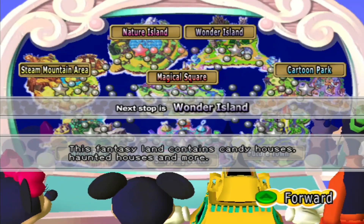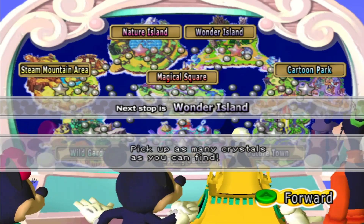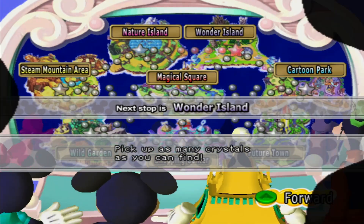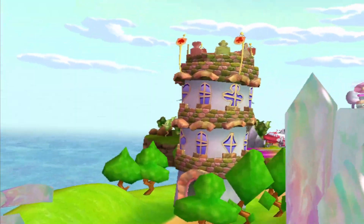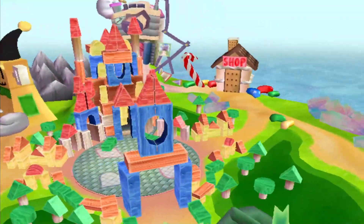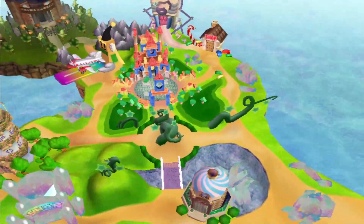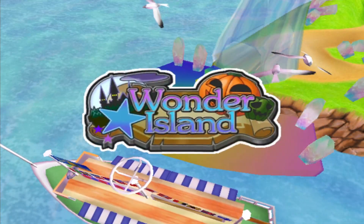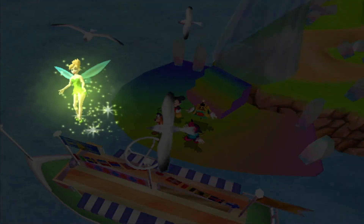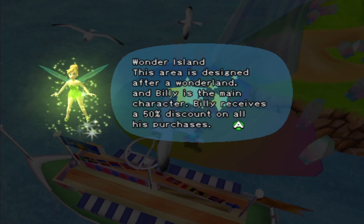Next up is Wand Island. There's Cartoon Park, Future Town, Shopping Centre, Wild Garden, and the Steam Mountain area. I really want to get to Cartoon Park, I'm not going to lie, and hopefully not ever leave there. Yay, it's Billy! This is really cool. Wow, this is quite a creative way of doing a board. Wanda Island — this area is designed after Wonderland and Billy is the main character.